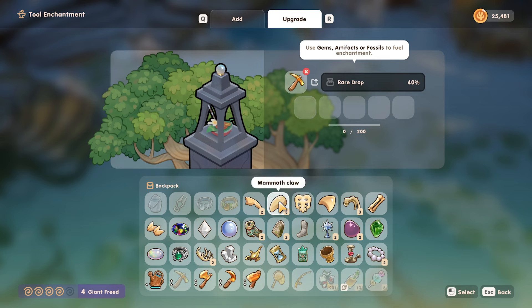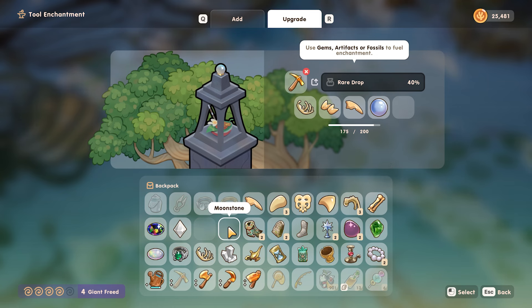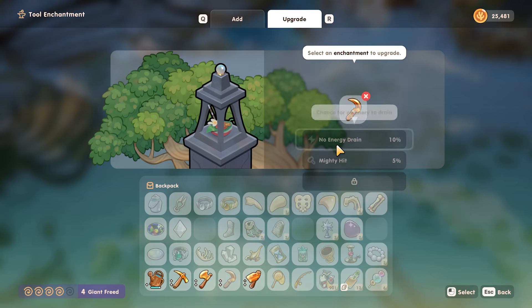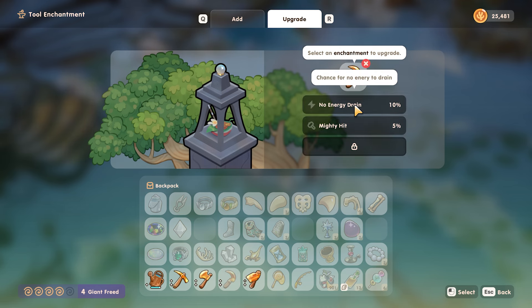So if we did those, I need 60 from two which should be doable. That green one is 35, isn't it? And the boots as well. Let's upgrade that. Wow, 80% chance - that's really good, actually. What about the no energy drain one - let's do that. Decreases charge tool use speed. What about the hoe - swift swing. Can't do those.